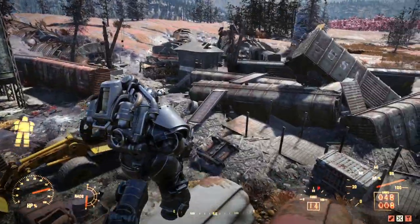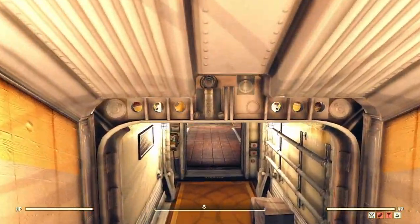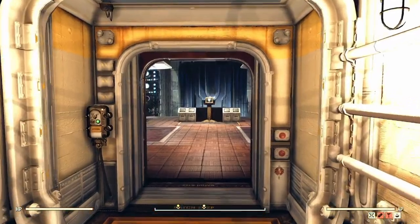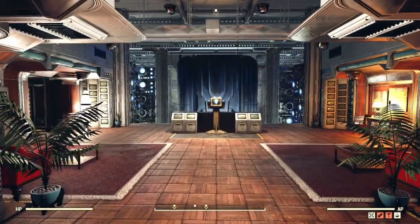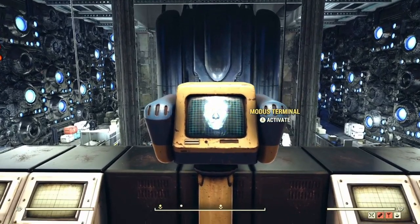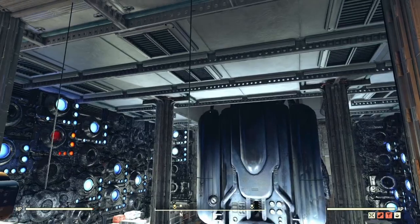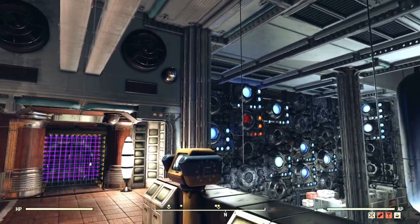If you watched part 1 of my nuking guide, you will have seen that during the process of gaining access to the missile silos, you will have had to join the Enclave and made the rank of General, which Modus in the White Springs Bunker bestows upon you. From there you can track down your key cards and missile silo codes to launch your very first nuke.